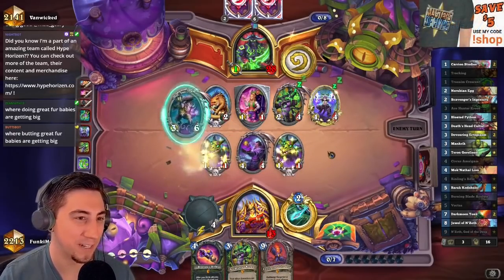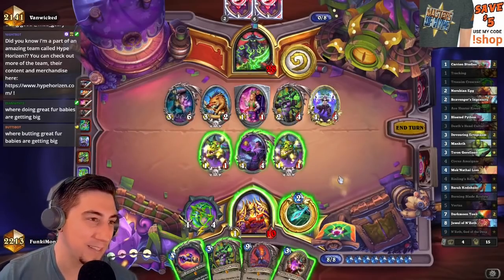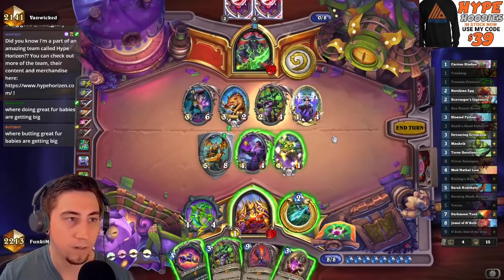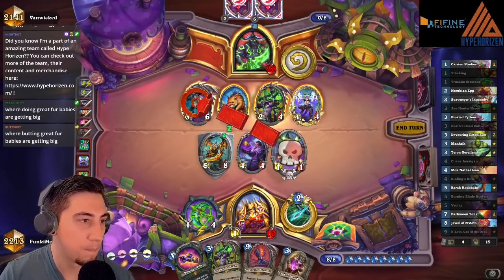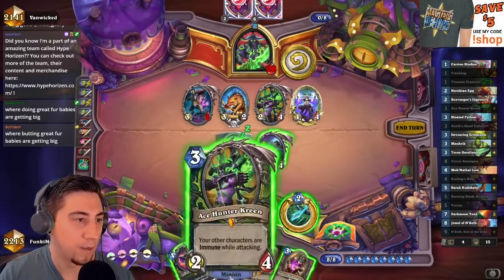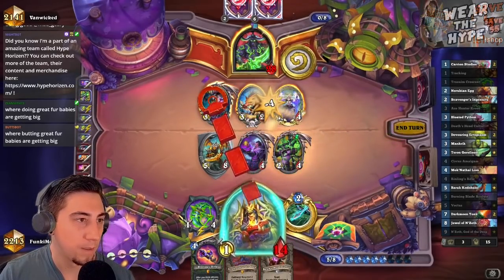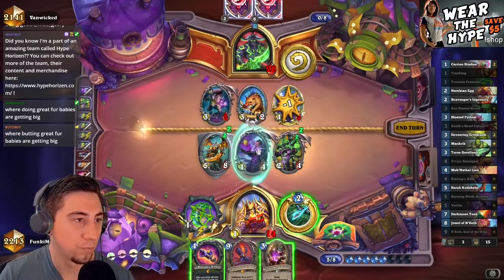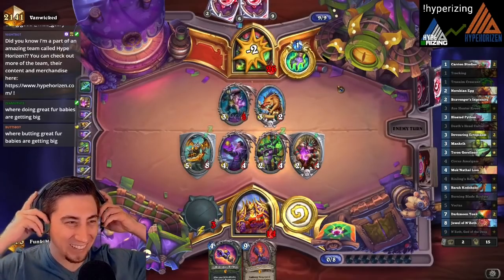Nice — they can't actually break that now, probably just go face here. Give me like a taunt here — yes, oh that's actually perfect! Then Deathshead Cultist — we kind of want the healing too. I want this to die. Yeah, I know this works — yeah yeah, this works. You want to kill that dude for sure. Punch into here, so this trades.